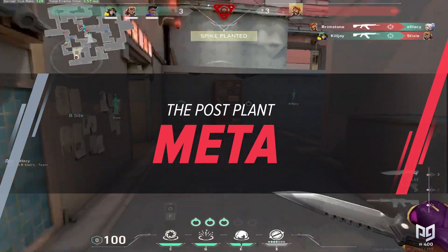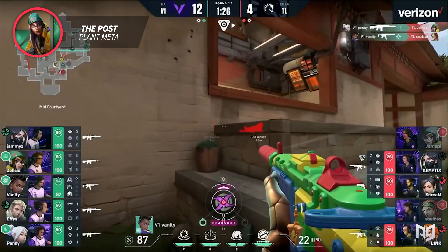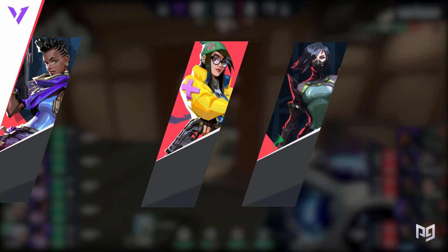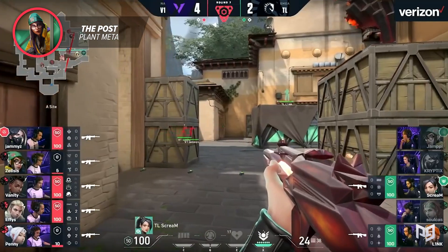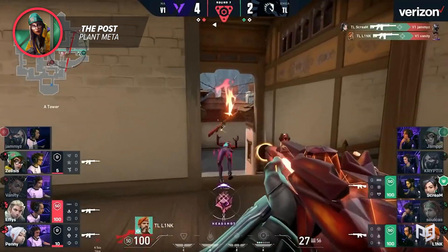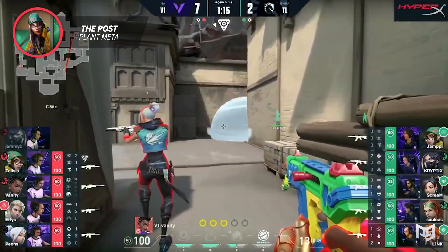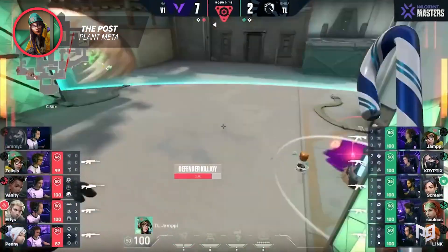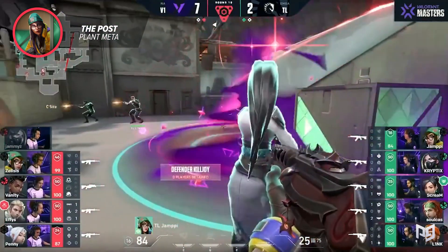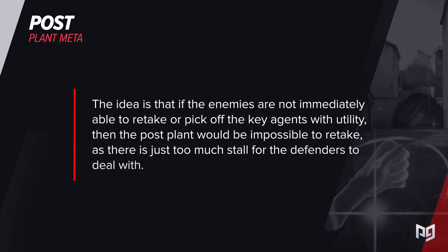So what is the post-plant meta? Version 1 took a huge victory at Masters 2 by beating Team Liquid 2-1. The score of Haven was shocking — a 13-4 masterclass utilizing Viper, Killjoy, Astra, and Sova to make defusing a bomb nearly impossible. Version 1's playstyle on Haven is a perfect example of a team comp structured around the post-plant. The eternal stall potential of those four agents leaves defenders with the hard decision of either pushing hard to take out the stall agents or accepting that the retake is basically impossible.